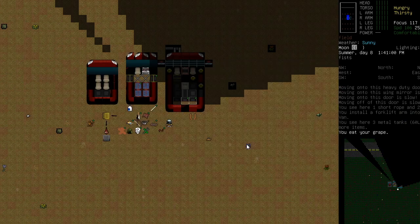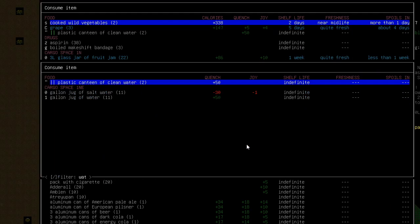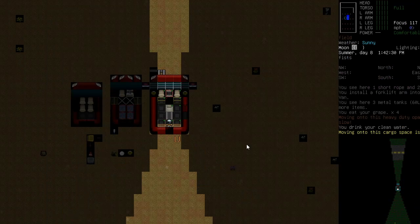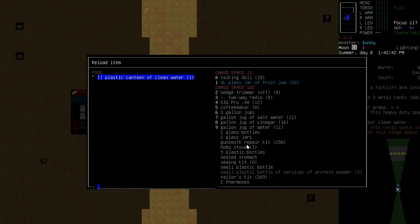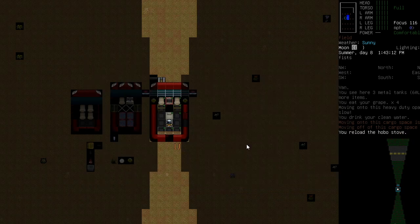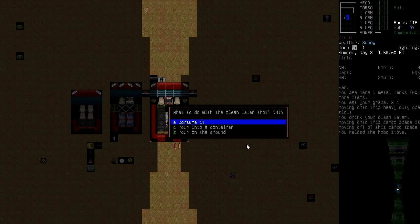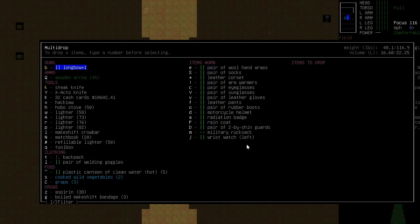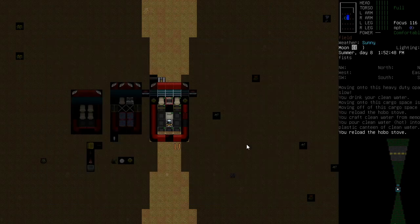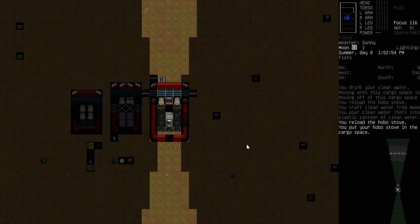I'm hungry and thirsty. Let's have a couple of grapes and drink some water. Let's clean some more water. Let's reload our hobo stove, then we'll get some water and pour it into our canteen. Let's reload the hobo stove again and drop it back in its home.